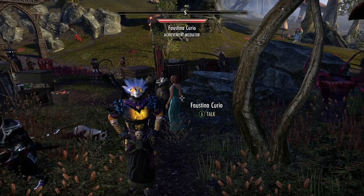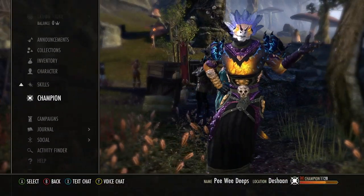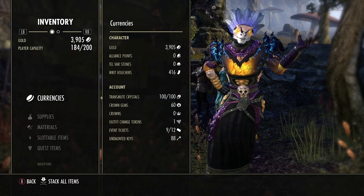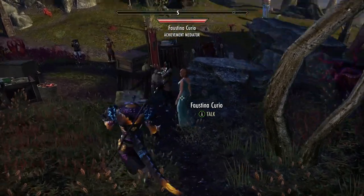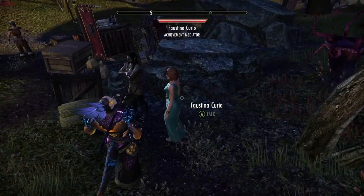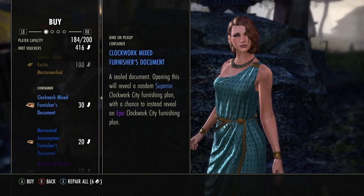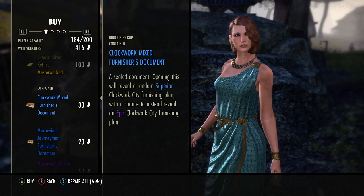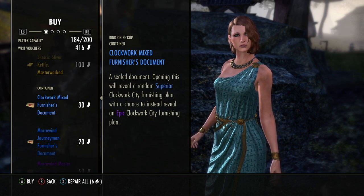Hey everybody, this is Joby and today I want to do something really weird. If you look in my inventory of my currencies, I have 416 writ vouchers, and what I'm gonna do is buy a bunch of the Clockwork City mixed furnishers documents. A sealed document — opening this will reveal a random superior Clockwork City furnishing plan with the chance to instead reveal an epic Clockwork City furnishing plan. I think I can buy 13 of them.